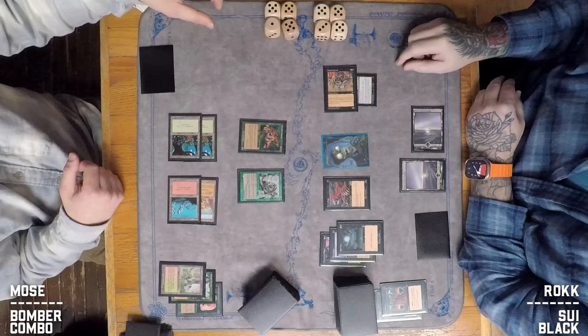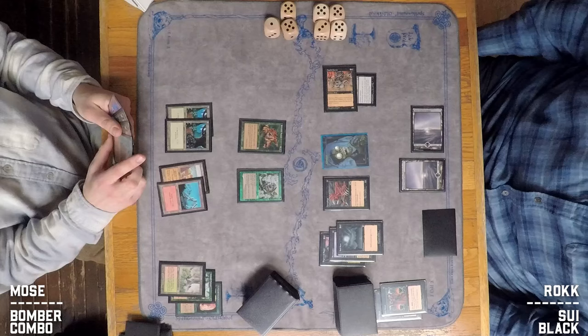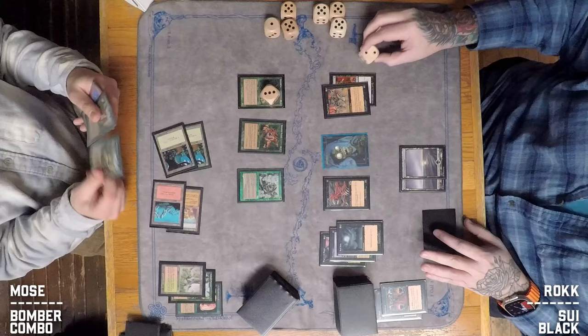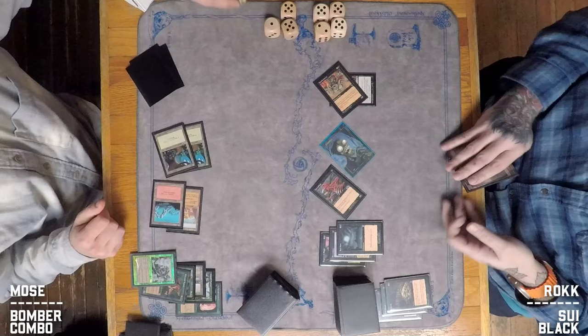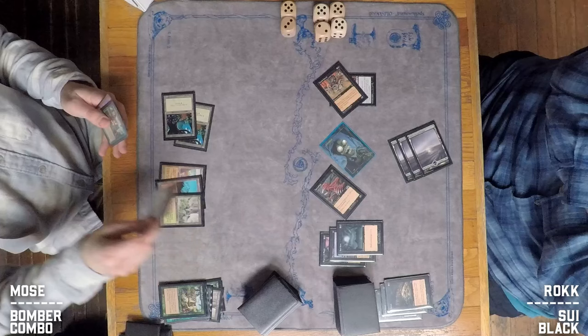Unholy Strength is plus two, so that's five coming in. The Bad Moon also giving the buff. Rock opts not to swing in with Carniphage and the Zombie token since they wouldn't get through. But any more pump effects — even another Bad Moon — would be real problems for Moze sitting at 11. A Blastoderm comes down for Moze — 5/1 with shroud and fading — but then a Perish hits. That may be game over. Moze goes down to eight. The sideboard card is really putting in work for Rock. Moze tries drawing with Multani's Acolyte but scoops it up.